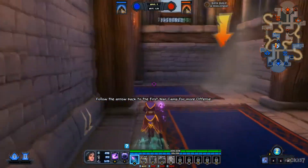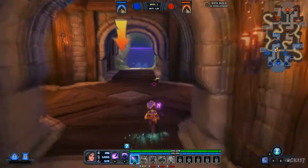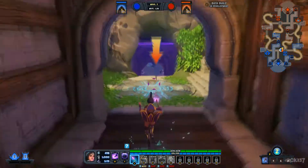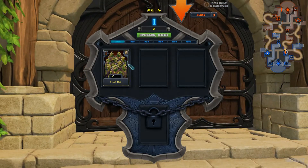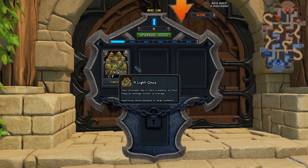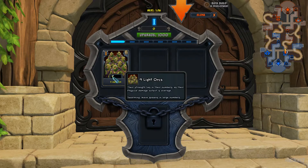Let's head back over to the first war camp for more offense. Something you should probably know: the rift can heal you super fast. It's like magic. It is magic, doofus. So there's the war camp again — remember how to open it? You don't really have enough to level the camp by yourself. Hint hint. Here's some more leadership for you. Thank you.